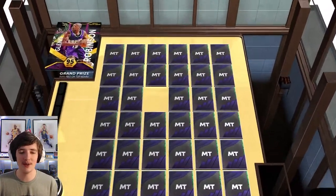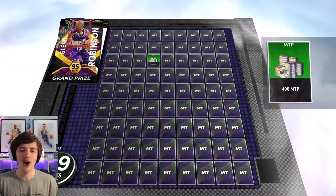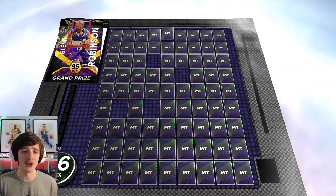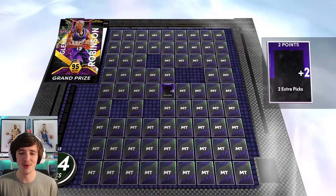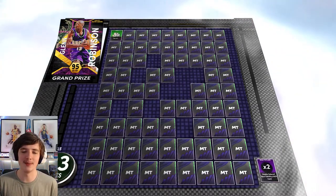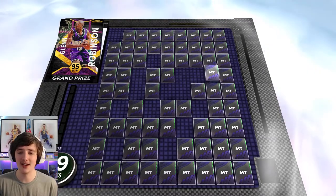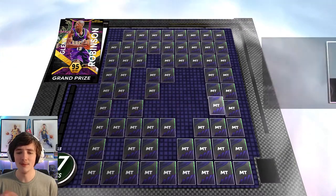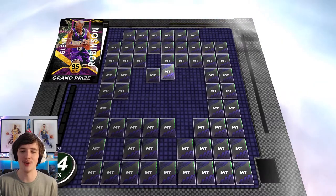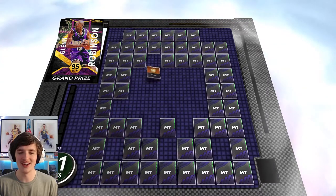We have our ascension board — 31 picks here, 30 on the top board itself. I was getting very lucky there. I sped this up — you can probably guess what happens since I did a second draft. Look at all this MT. We are getting extra picks. I think the total picks throughout this episode adds up to over 70, which is honestly ridiculous. We're getting a lot of MT, Ruby player packs, and 10 tokens — quite handy for us.